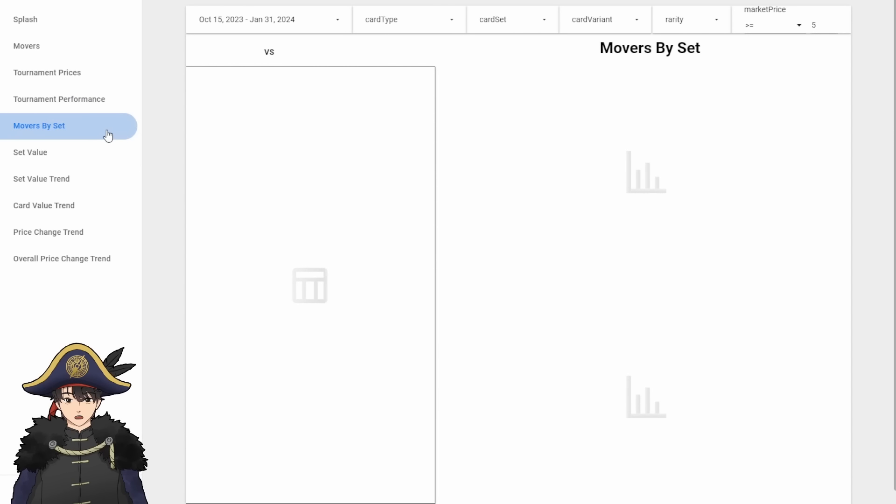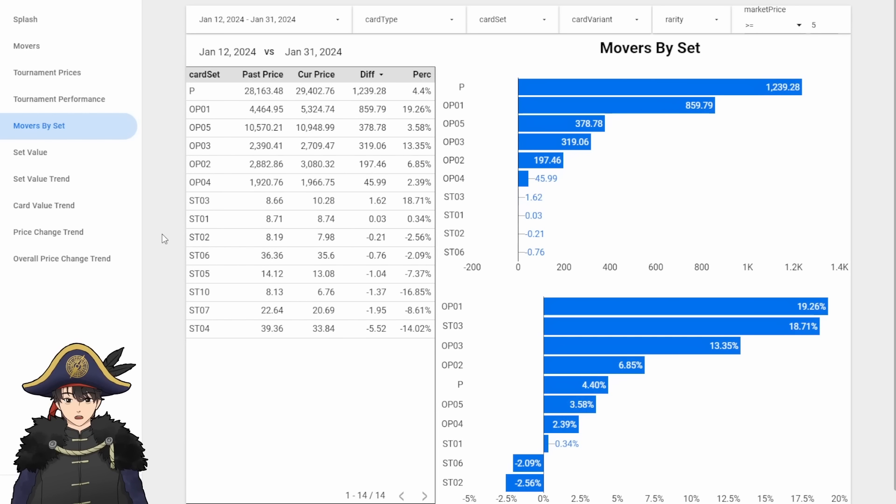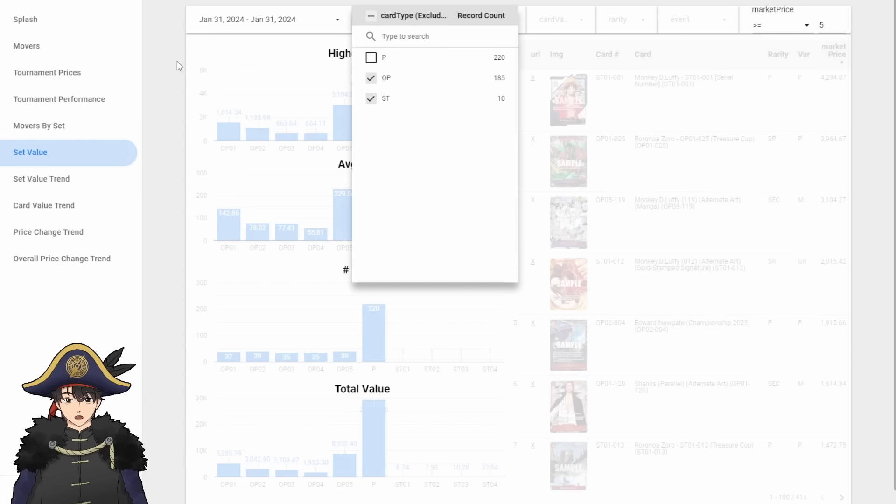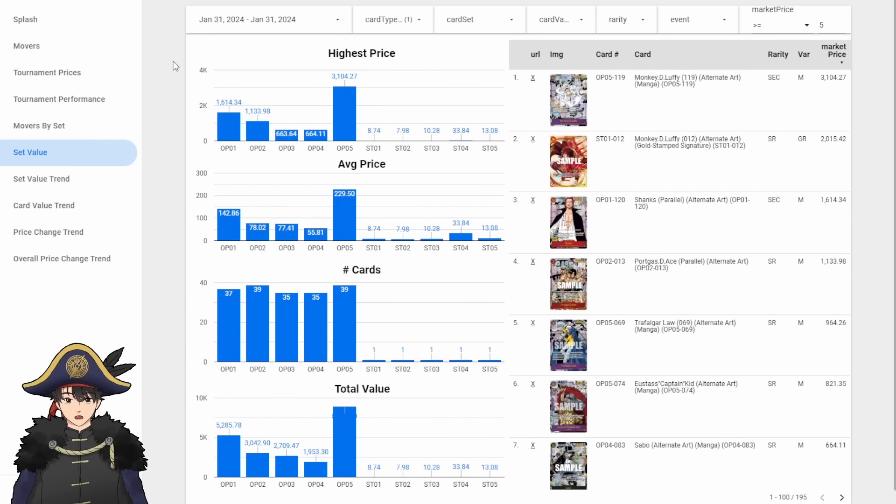Looking at Movers by Set: for the period of January 12th to January 31st, OP01 increased the most at $859. Basically all the OP sets went up, with OP04 being the least increased, and starter decks pretty much stayed the same. OP05 continues to be the most expensive set, followed by 1, 2, 3, 4 — nothing's changed since the beginning.